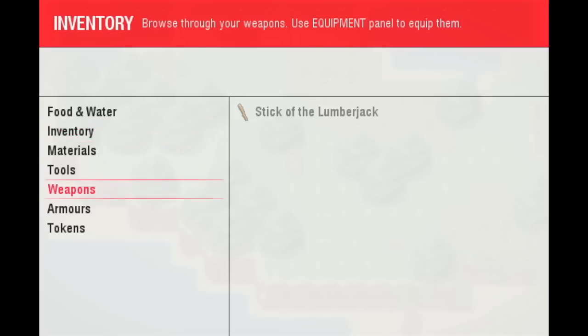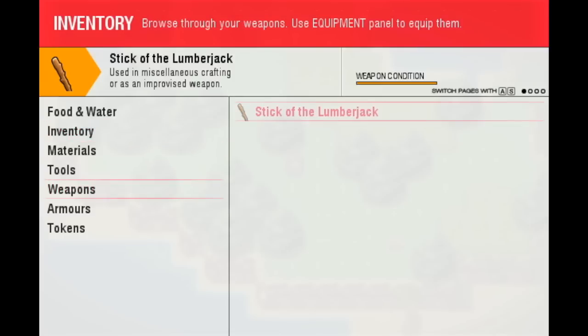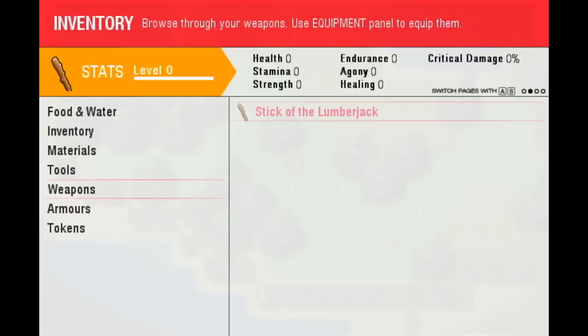Let's jump right into a weapon. We have a stick of the lumberjack. You wouldn't normally put a token of lumberjack in a stick, but this is just for demonstration — otherwise it's a terrible idea. And as you can see, this has a yellow background instead of a blue one.